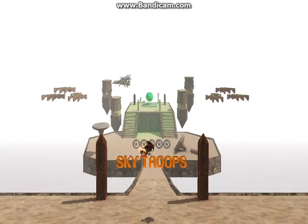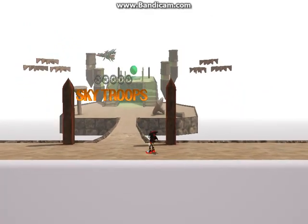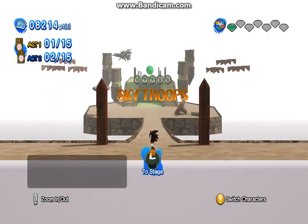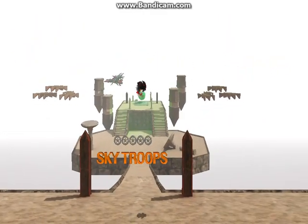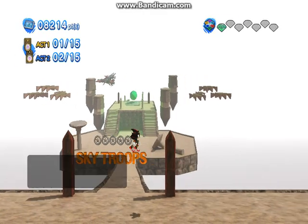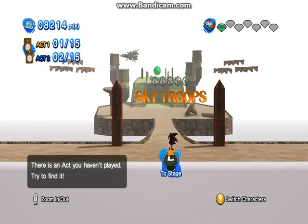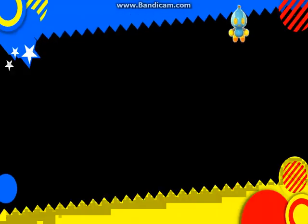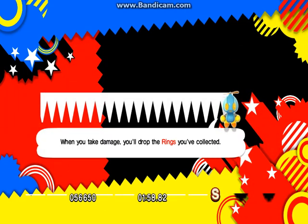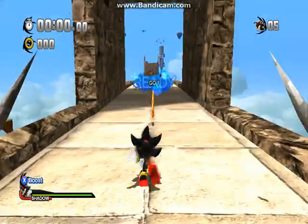Today our level mod is the Sky Troops mod. This is part of a larger project called the Sonic Melpontorations project made by Melpontro — I'll put his link in the description too. It's a really cool channel; he has a lot of awesome mods and stuff. This level is based on the stage from Shadow the Hedgehog, hence why I'm using the Shadow the Hedgehog mod. He's also planning to put in Ice Cap and Oil Desert Zone from Sonic the Hedgehog 4 Episode 2, so it looks like a pretty cool project.